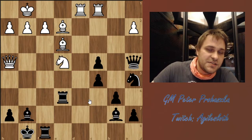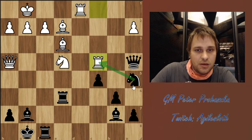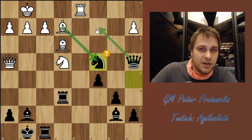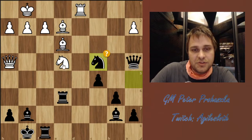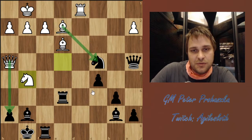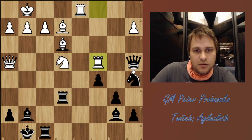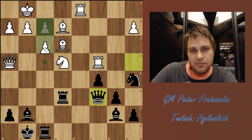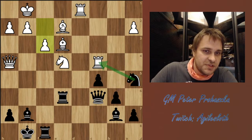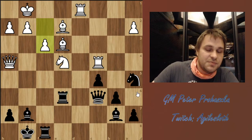Instead, the best move would have been the far from obvious Rxc4. And after Nxc4, which is a mistake, White would not take on c4 blundering the d1 rook, but rather play Ng5, threatening checkmate and also Bxc4, leaving White with a winning position. So instead Black needs to react with Qc6, but after f3, White simply stabilizes and can respond Nc4 with Bc4. So it's not a real threat and White has a better position.